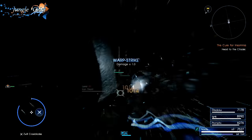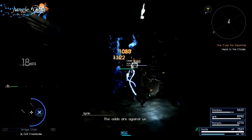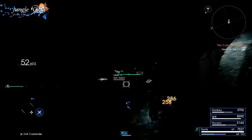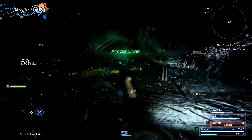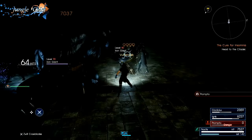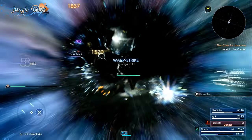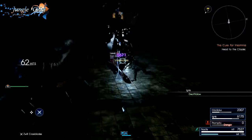Let me also quickly mention using the Armager efficiently. One thing I don't see a lot of people do is actually use their entire Armager chain — many people trigger it early instead of squeezing out every last bit of that meter. As you see here, if you do a warp strike right before the Armager chain is about to run out, you can actually keep the Armager going once the meter is empty. So when your Armager is about to run out, do a warp strike, and right as that animation is ending, hit the Armager chain button combination to get every last bit of that meter and then some.